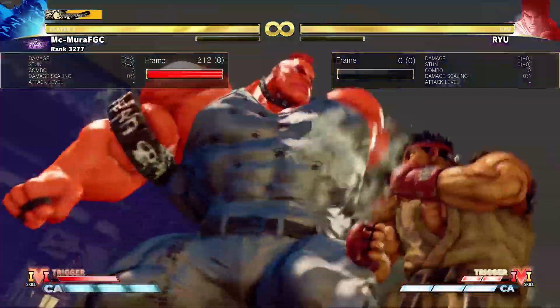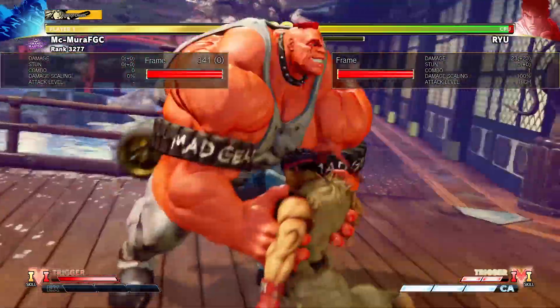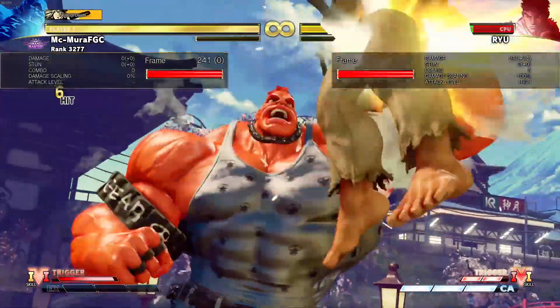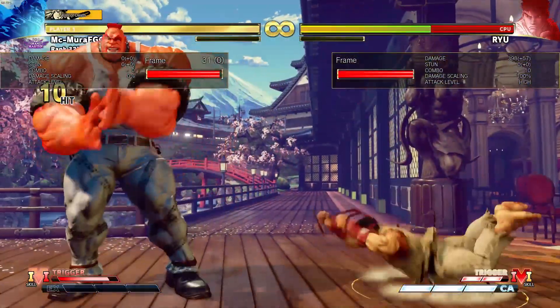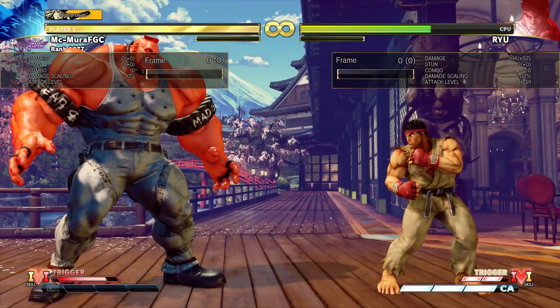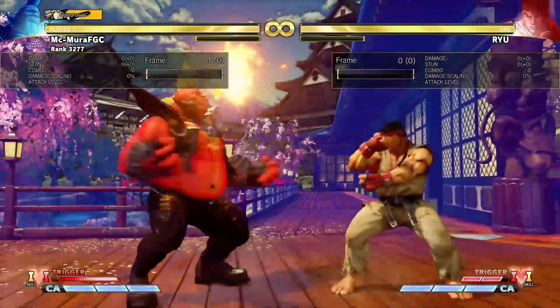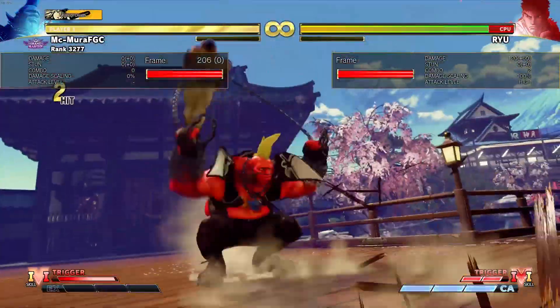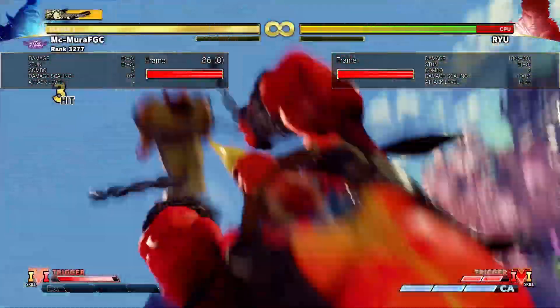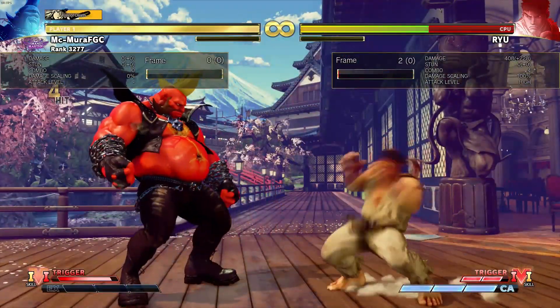There are other V-Triggers that buff character damage. For example, with V-Trigger 1 active, Abigail comes extremely close to breaking the 400 damage barrier, but he doesn't quite make it. On the other hand, Birdie will absolutely do it — on a V-Trigger 1 activation, if you have the critical art, his critical art will do 408 damage.